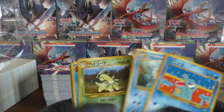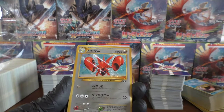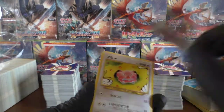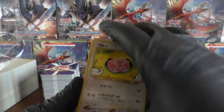Lovely looking Totodile there. Come on, let's see what we can find. We have a Scizor holo — looking very nice, looking very clean as well. I'll pop it to the side because it's going to take forever putting everything in sleeves.